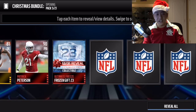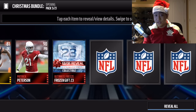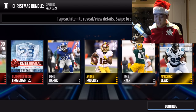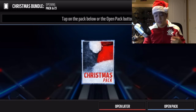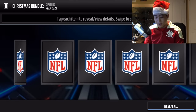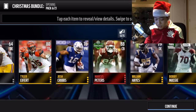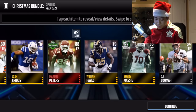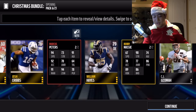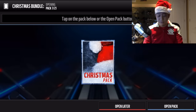Gift 23 is a blitz event pack that reveals on New Year's Eve. Moving on to the sixth pack - we get gift number 23 again, and also Marcus Peters team of the week player, plus Bobby, a new football outsider. Not a bad sixth pack, let's keep it rolling.